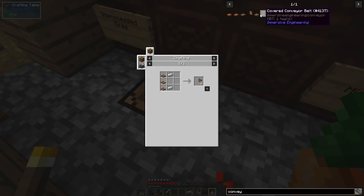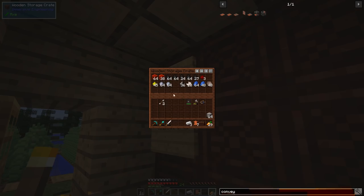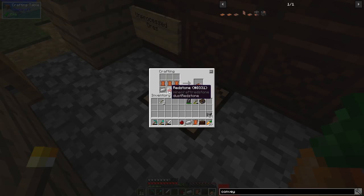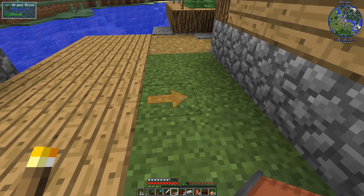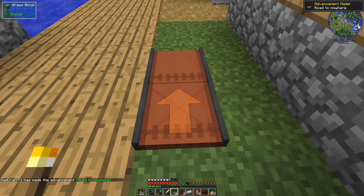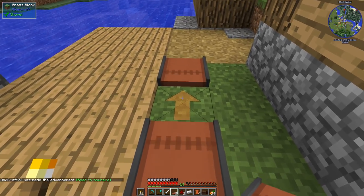There are also splitting conveyor belts that do a 50/50 split, and covered conveyor belts. One downside with regular conveyor belts is that if you lay them on the ground you can accidentally pick items off them. Let's make some — I need a piece of redstone. The recipe is two pieces of iron, three pieces of leather, and the redstone gives us eight conveyor belts.